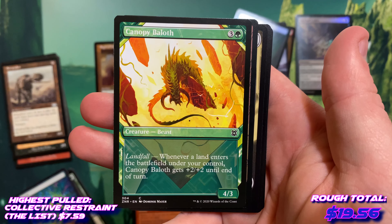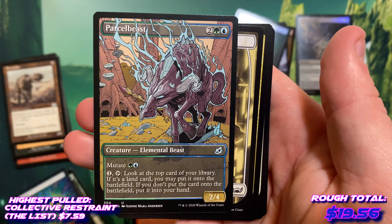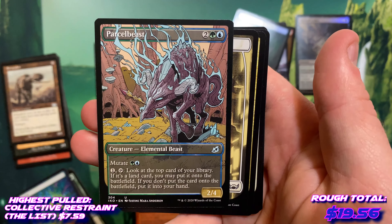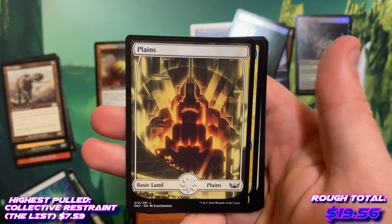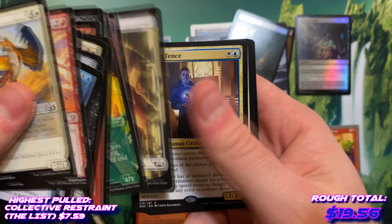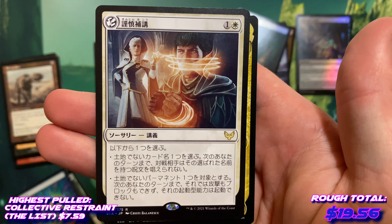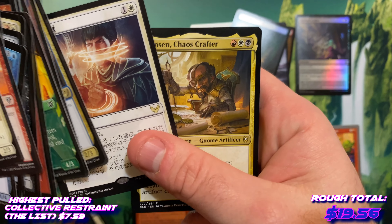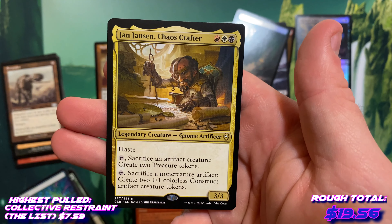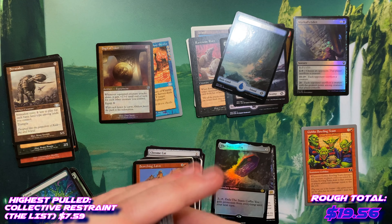Migratory Greathorn — that's pretty cool art. Canopy Baloth — look at that, Parcelbeast — it's like a coria, right? And just the way they made the borderless, it's fantastic. You get the full art Planeswalker. Scheming Fence — oh nice. A Japanese card from Streets — saving rare, nice. Jen Jensen Chaos Crafter. And folks, that's gonna do it.